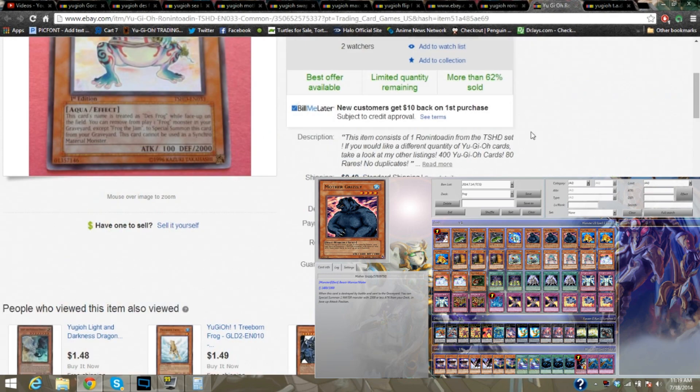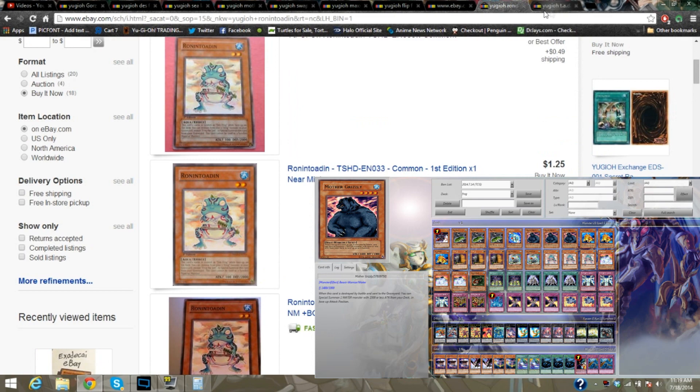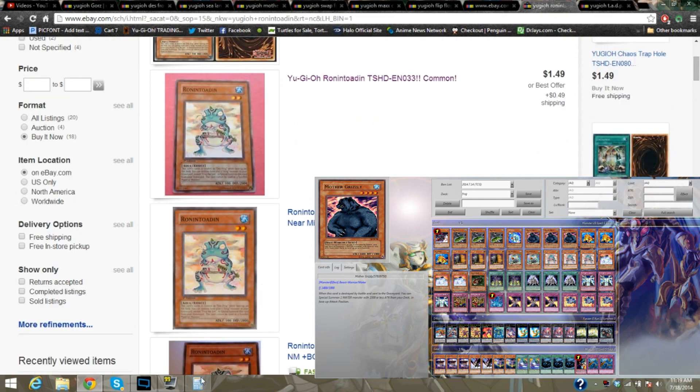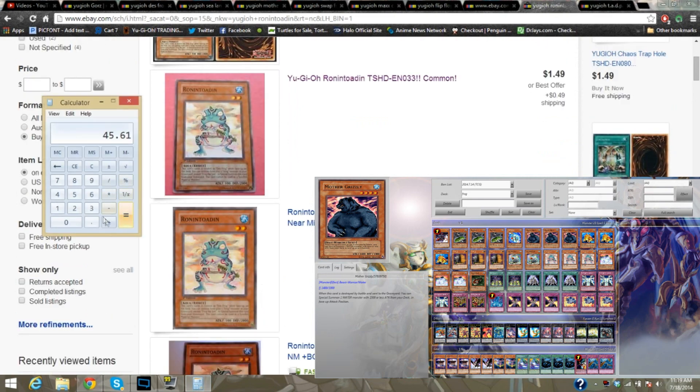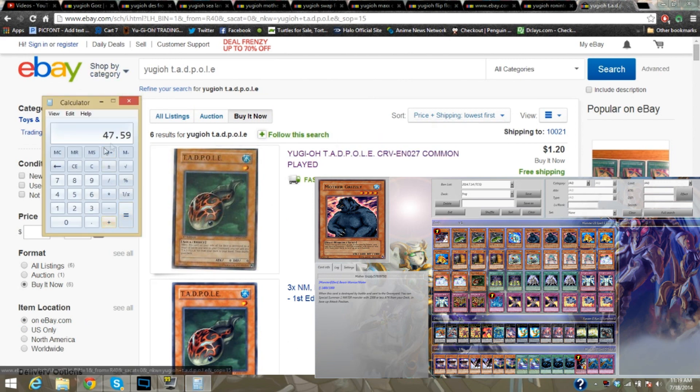$1.49 with $0.49 shipping. I'm recording this all live — there's no post-commentary. That's $0.47 per unit. And then $0.49 shipping. So $47.59 is your total so far. And now we added $1.20 for Tadpole, and then we'll go into Spells and Traps. So add $1.20 and we're moving on to the Spells and then the Traps.